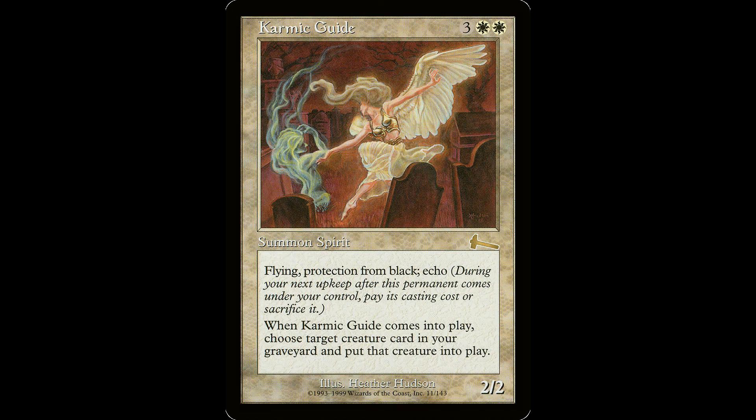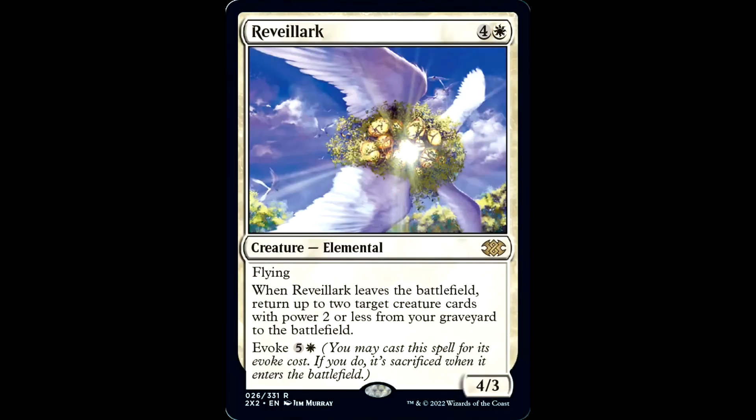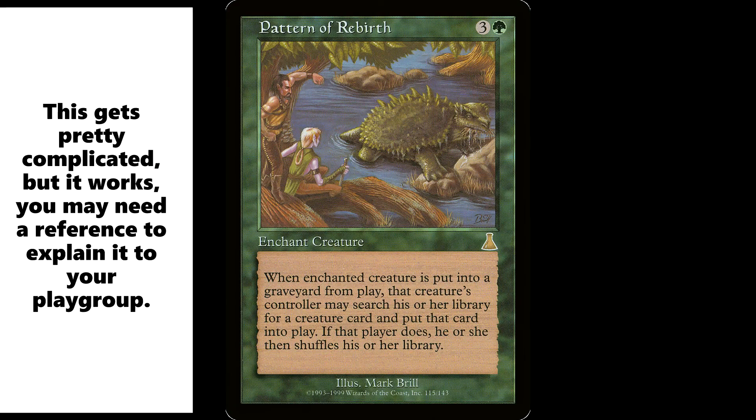Everybody knows about Karmic Guide. It's three white white for a creature, Angel Spirit, 2/2 with Flying and Protection from Black. It has Echo for three white white, so you pay for it again at the beginning of your next upkeep. When it enters the battlefield, return target creature card from your graveyard to the battlefield. This also combos great with Reveillark — four and a white for a creature, Elemental, 4/3 with Flying. When it leaves the battlefield, return up to two target creature cards with power two or less from your graveyard to the battlefield. It has Evoke for five and a white — if cast for its evoke cost, sacrifice it when it enters the battlefield.